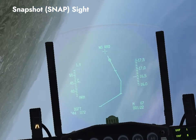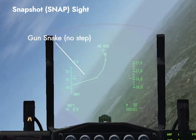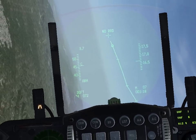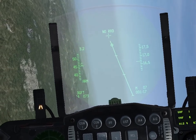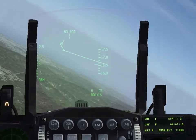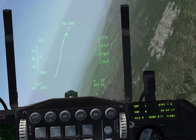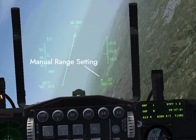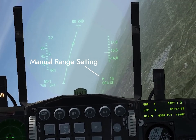First, we have the Snapshot sight. This just draws a gun snake to show the path of bullets fired in the past, with tick marks showing where bullets shot one-half, one, and one-and-a-half seconds ago would be. The small circle shows where bullets would be at the range set by the manual range knob on the throttle. Without a lock, we get two range options: 700 feet and 1,500 feet for all these older gun sights.